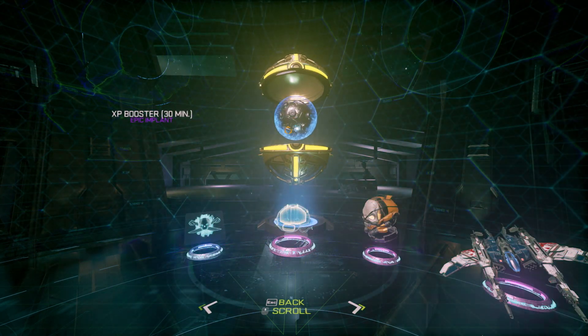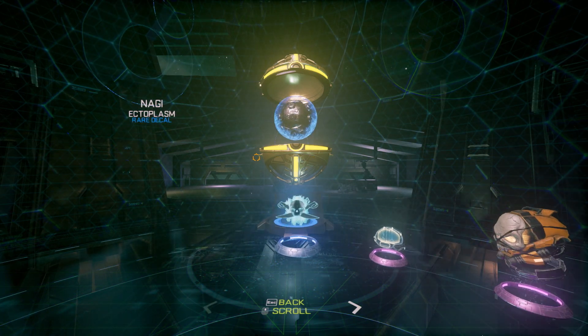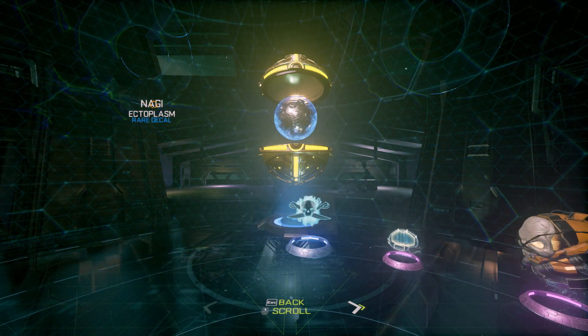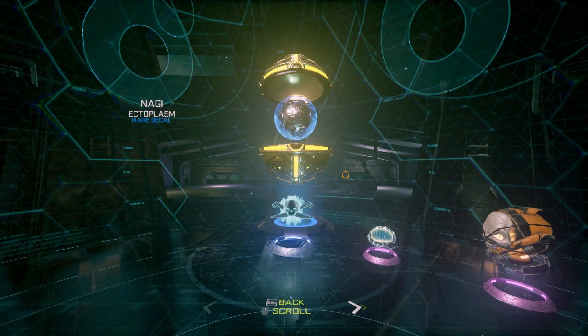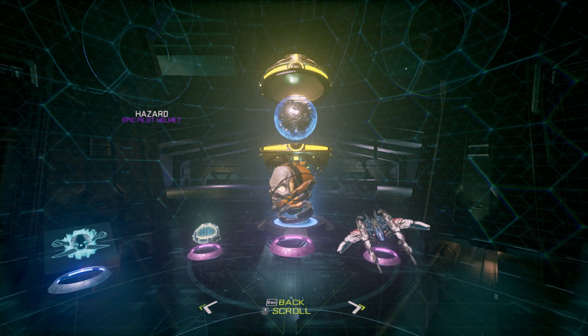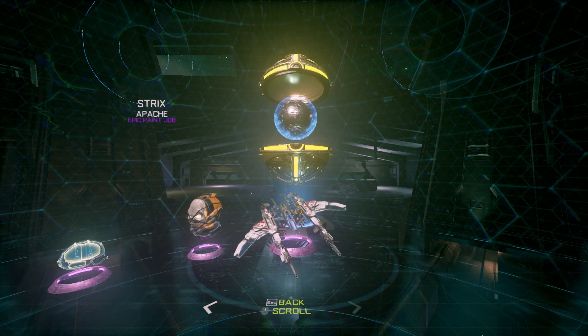Here we go — XP booster, 30 minutes, epic! I'm going to crack that out tonight. Ectoplasm decal — it's for the ship. The Nagi is the ship and this is the ectoplasm decal for it. Hazard epic — oh man, look at that helmet, that's a freaking sweet skull. And the Strix Apache epic paint job — pretty freaking cool.